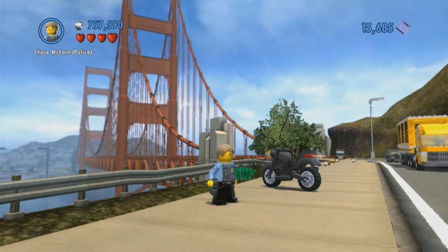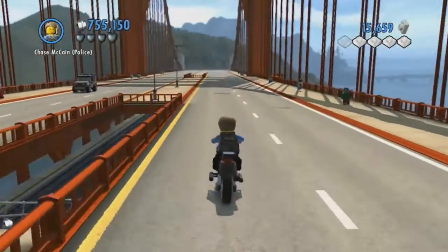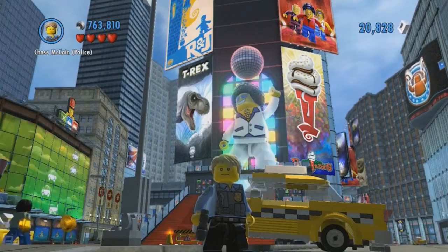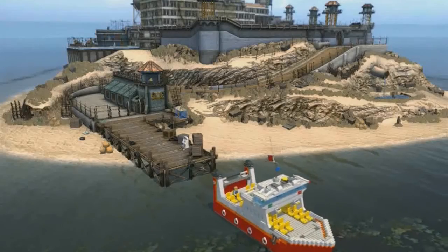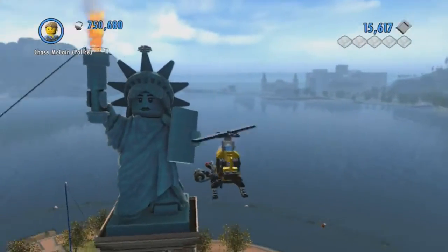We've played a fair amount of the game and noticed there are a lot of recognizable landmarks — there's an Albatross Island in the game which seems to be inspired by Alcatraz. Can you tell us more about what landmarks inspired the LEGO City? We definitely wanted to include lots of recognizable places, so we based it on well-known landmarks in the US. We've got a San Francisco area with a Golden Gate Bridge structure, we've got what we call Mount Cashmore — like Mount Rushmore but with LEGO minifigure heads carved into the stone — and a Times Square area with a giant minifigure wearing a disco outfit. We've also got Albatross Island and Liberty Island as well.